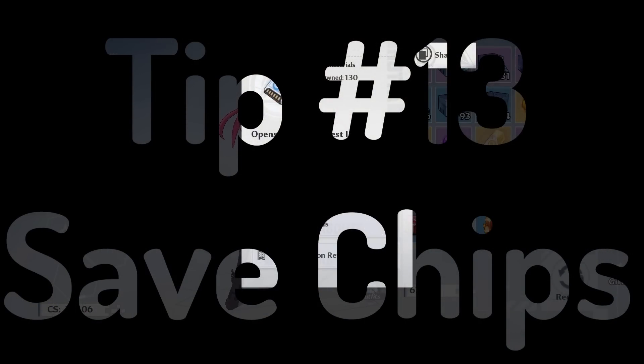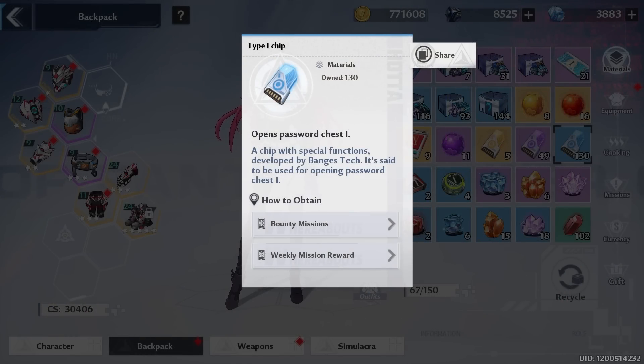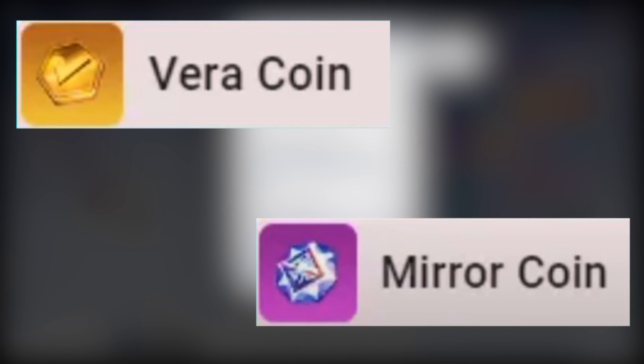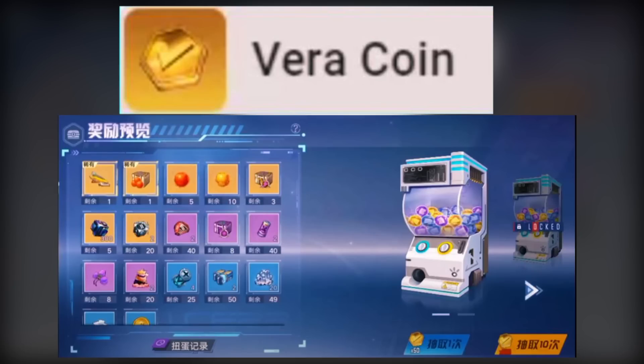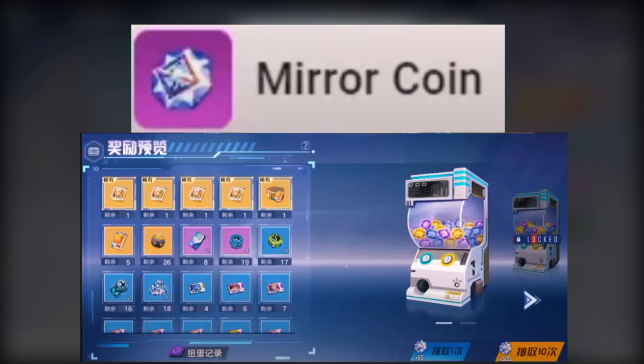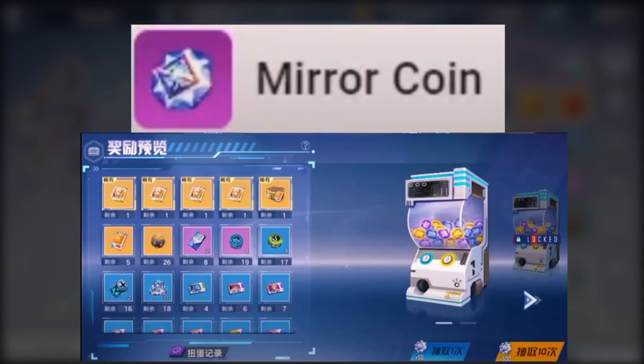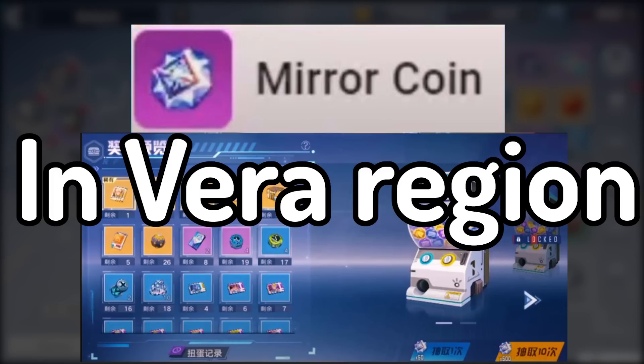Tip number thirteen is saving password chips. From my beginner's guide I said save them for experience, but the more important reason is that based on the China server, in a later patch we're getting a new currency that allows us to gacha for more pools and resources — similar to the event that gave away a swimsuit skin. So save up your password chips, and after that currency gets introduced, use as many as possible and go on a password chip spree.